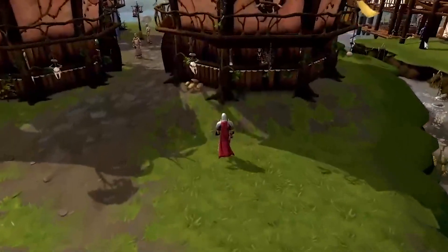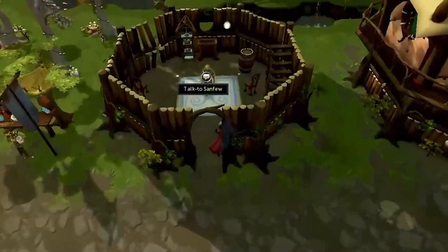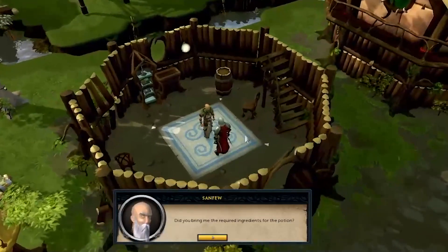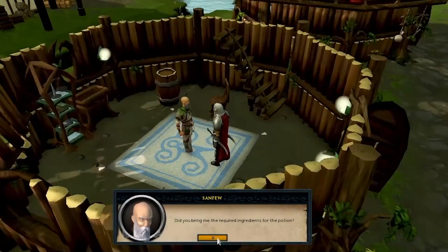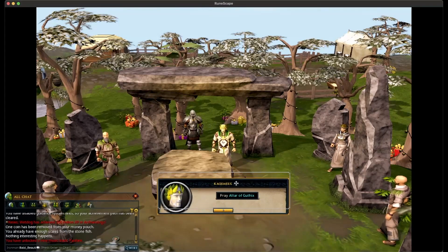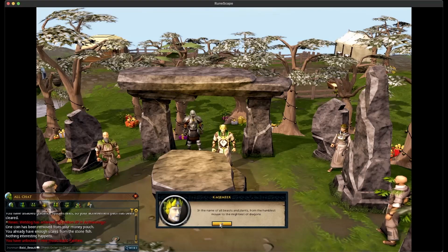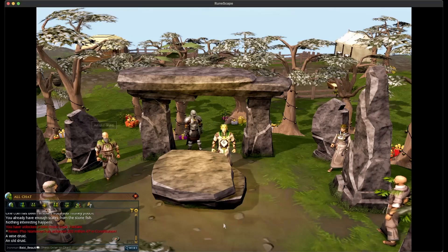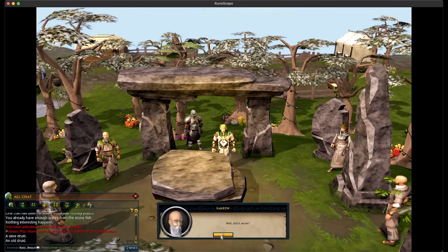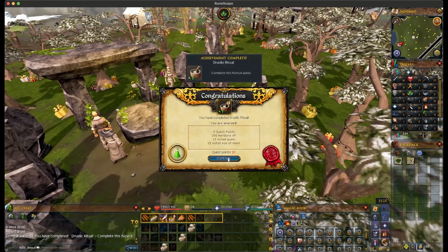I'm going to bring you along the questing journey and show you some skilling along the way as we skill for quests that require specific skill levels. I actually found a guide on Reddit — I'll link in the description this Iron Man guide that I'm following. It literally shows you the best order you can possibly follow for the quests, to get the most efficient experience and the most quest points, so that eventually we'll have the quest cape together. This voice acting is so bad. Boom — Druidic Ritual complete!